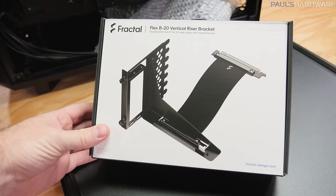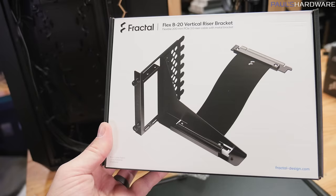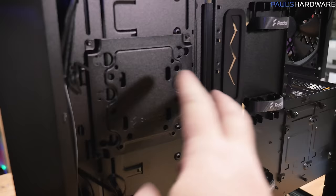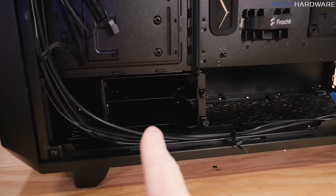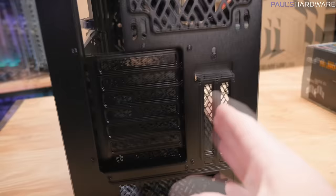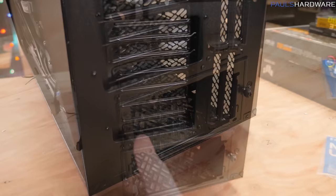There's also an added accessory — the vertical riser bracket, which allows you to do a vertically mounted GPU. I'm not intending to use that today. Back here you have a bracket that works as either a 2.5 inch or 3.5 inch mount, or it can also work as a pump mount. There are a couple of 2.5 inch trays for SSDs and a basement area for 3.5 inch drives. The rear of the case has vertical slots for a vertically mounted GPU, spaced a little bit away from the tempered glass side panel to provide some airflow. Just bear in mind that a wider, 3-ish slot card probably isn't the best solution to mount there.